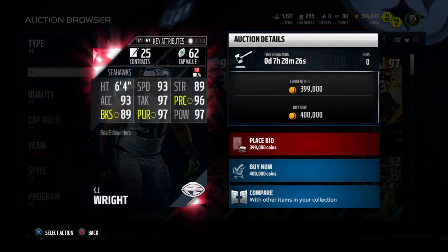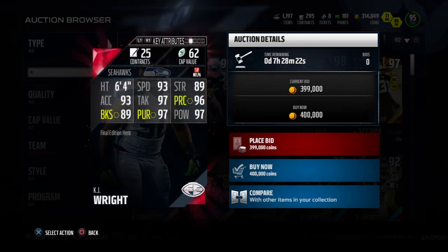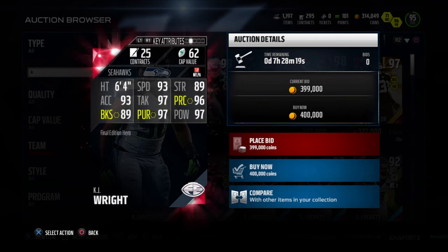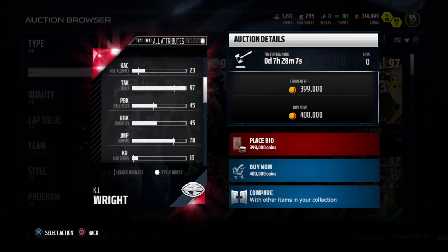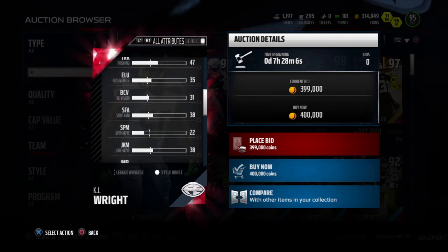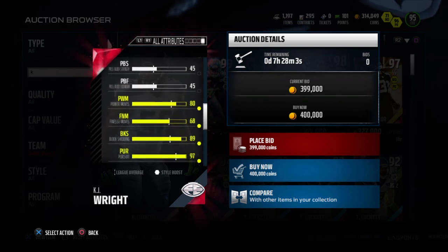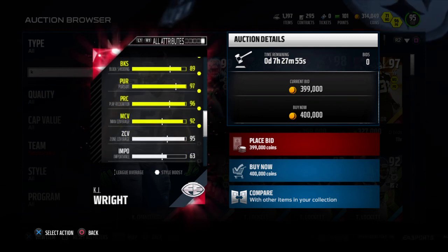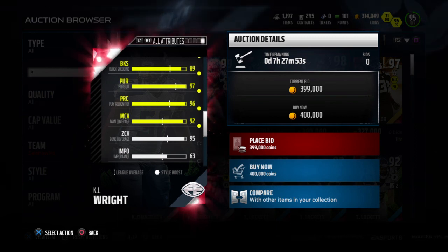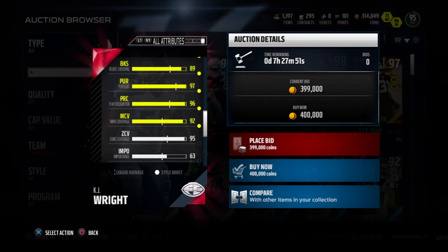Looking at his stats: 93 speed, 89 strength, 97 tackle, 97 hit power, 97 pursuit, 89 block shed - pretty decent card. Let's take a look at the man coverage and zone coverage. Power move is 80, finesse move is 68 - kind of low there. Man coverage is 92, zone coverage is 95.